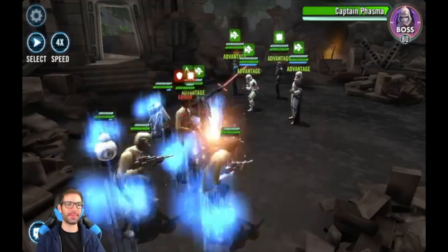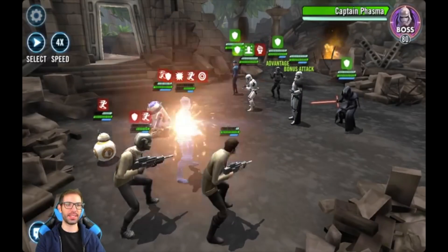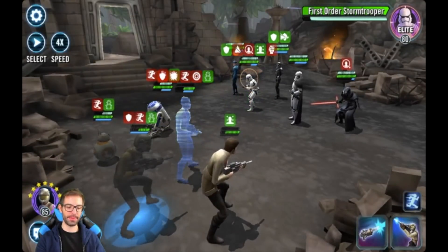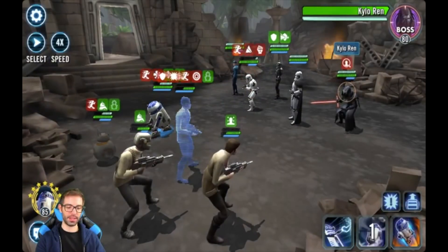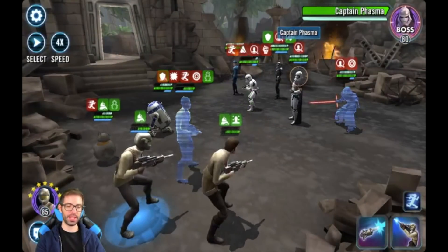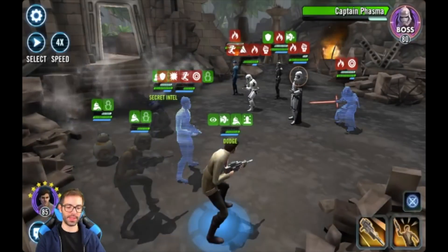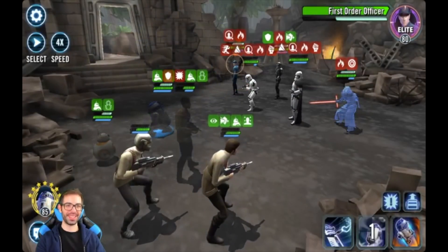All right, round two — hopefully no one dies. Finn is getting stunned again and taking some damage. Let's stealth everyone — I think the key is to not get stunned in the first round. Dispel that, try to stun Kylo, taunt up, start getting some exposes down, get one over here, and do an AOE. Stealth again, taunt up. All right, now we're rolling. Maybe the first time was just lucky for them.